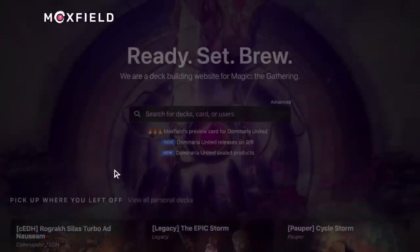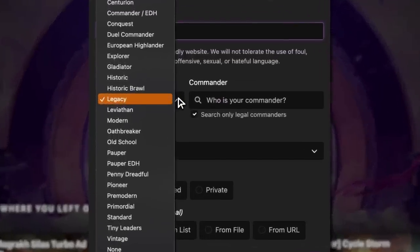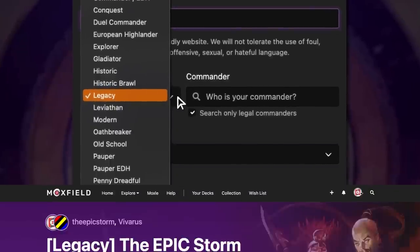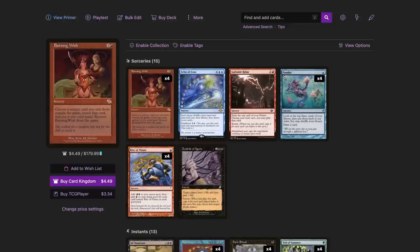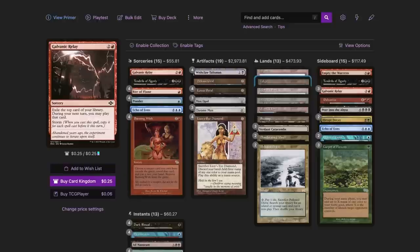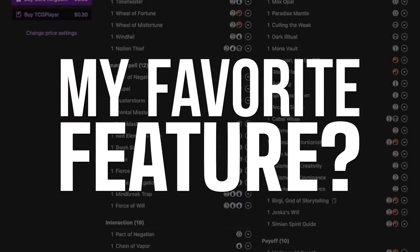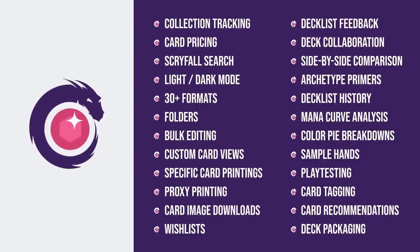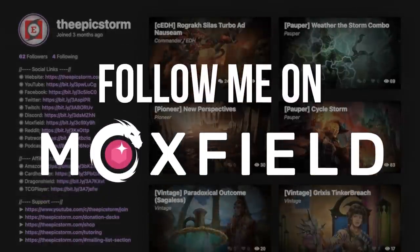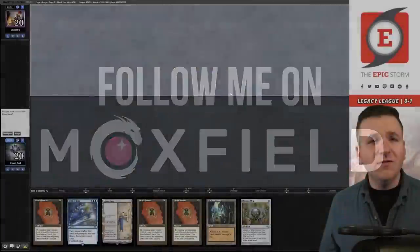Moxfield.com is the easiest way to build a Magic deck online. They support over 30 formats including Legacy and many other eternal formats. There are so many options to view decks the way you want — from text view to individual cards, mana value, and even card price. There's also light mode and dark mode. My personal favorite feature is card tags, so you can sort cards by function. Moxfield supports collection tracking, Scryfall search, deckless feedback, and so much more. Follow me on Moxfield.com to stay updated on all of my decks.